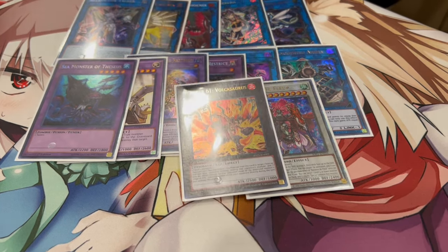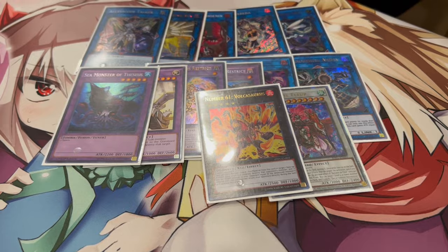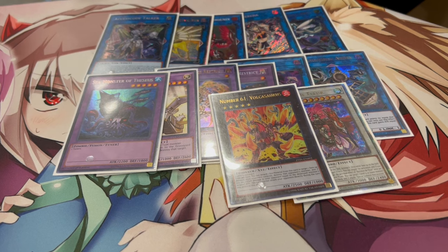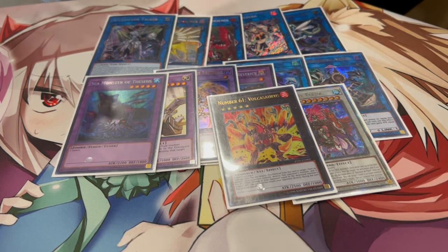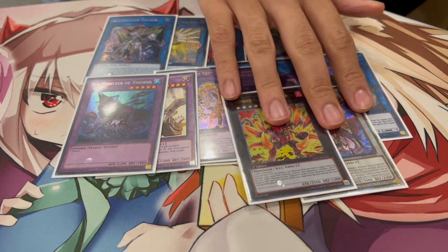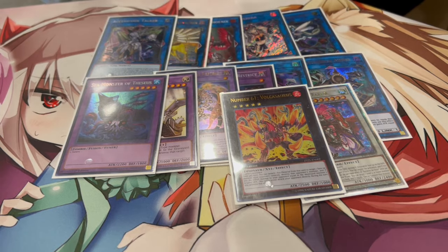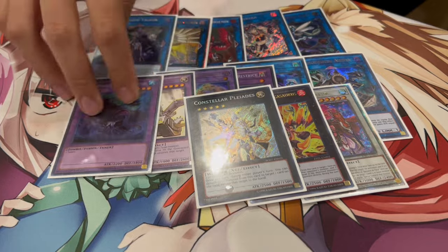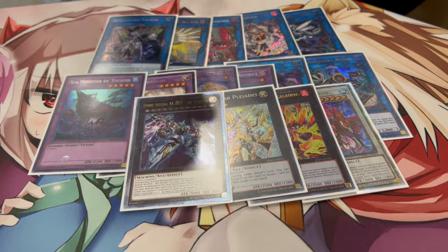For rank 5s, you can make Volcasaurus. I like to make this for time — if you guys don't know Volcasaurus, you can pop a monster your opponent controls and burn them. So going second, you can use this and kind of beat them in time. Going first, Trickstar is really good into time. But if you're forced to go second, this is where you want to go. Play Volcasaurus as well — it's a rank 5 you can make with your Panzer Dragon. It's really powerful. And then of course, one Zeus.